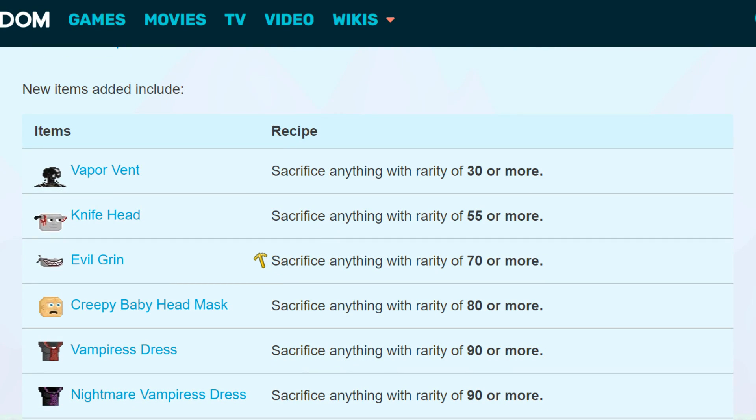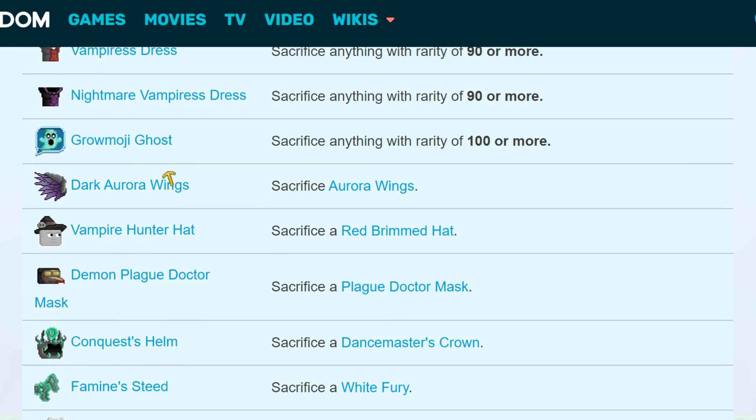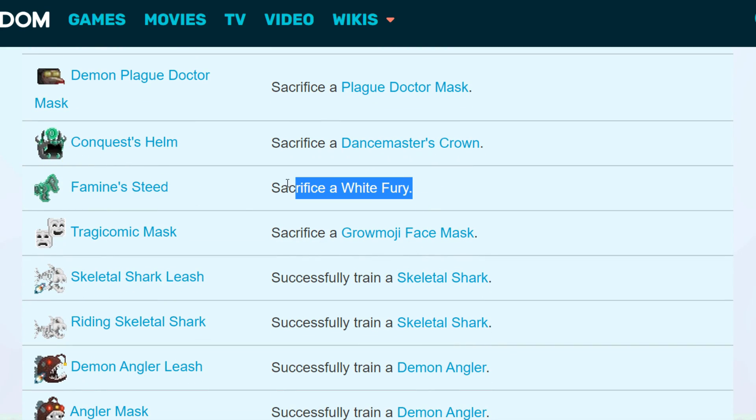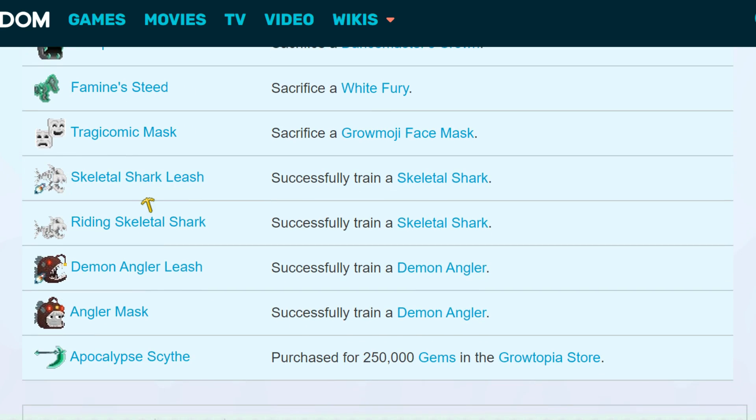These last items came out last year in 2018. Some cool blocks, some new clothes. Aurora Wings and Dog Aurora Wings — so cool. You might want to get the White Fairy too. The Apocalypse Steed is great as well — if you want to prepare gems, you can buy this from the Growtopia store.